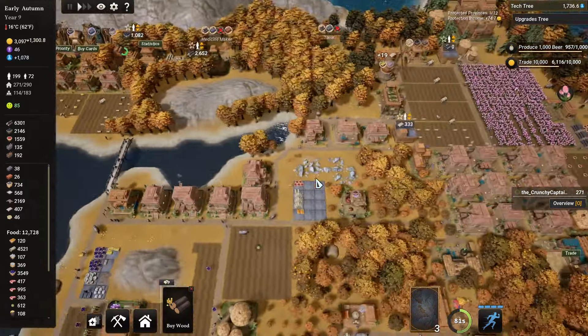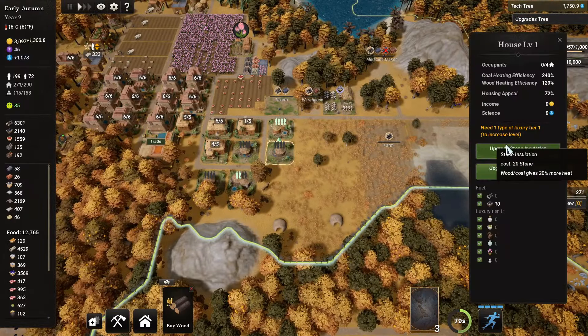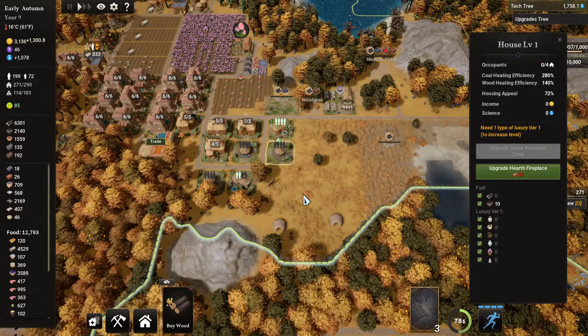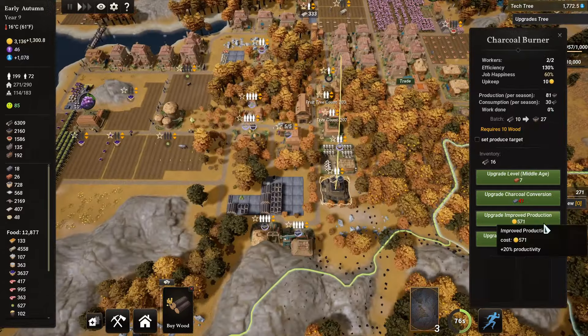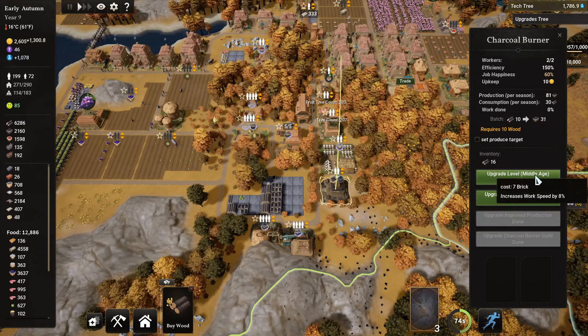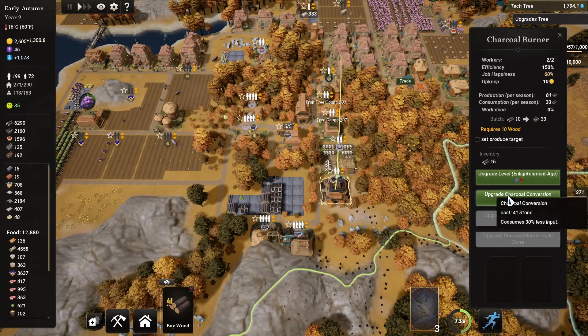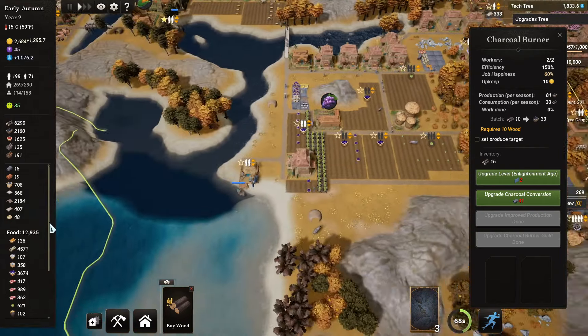Back to this side of town. We have a bunch of little houses over here — let's just upgrade the insulation over there. Do we have our coal production yet? Yes, we do. So let's just improve this one a little bit more. And then we have — upgrade the coal conversion. Clay — where is our clay? We are out of clay.